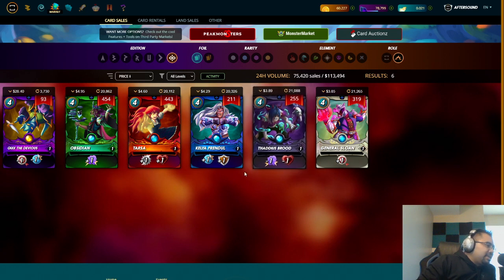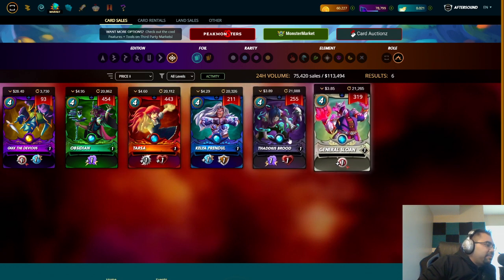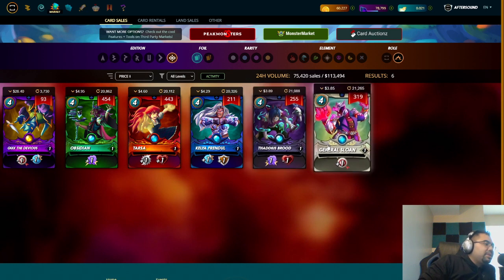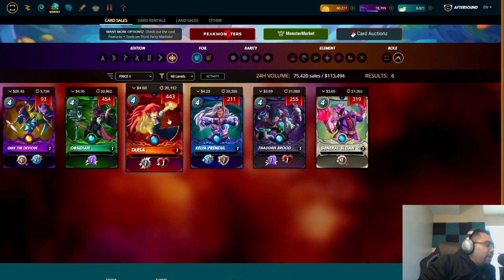What I want to call out is that some summoners such as Thaddeus Brood and General Sloan are being consistently listed for less than four dollars. That's pretty great considering that if you were joining the game anywhere within the last five or six months like I was, summoner prices were through the roof.